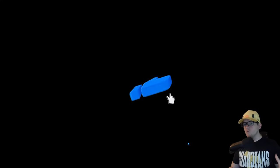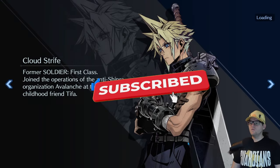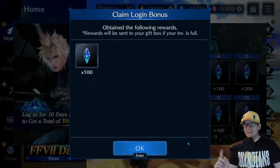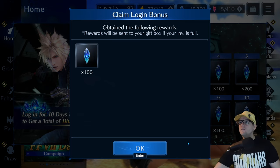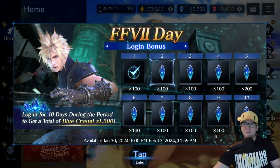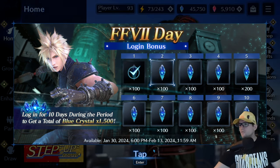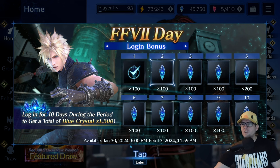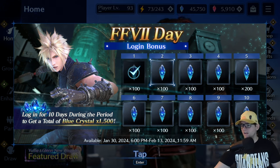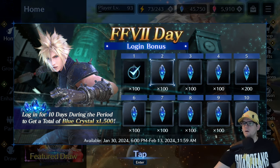I want to see what's going on and find out: is it worth pulling on this banner? That's what I want to find out, not just for myself but for you guys. There is a new Day of Seven bonus - you log in for 10 days, it's another FF7 day event. We're going to get more, looks like a total of 3000 crystals. So we got that - so there's the new draw. I'm assuming it's the Yuffie one.